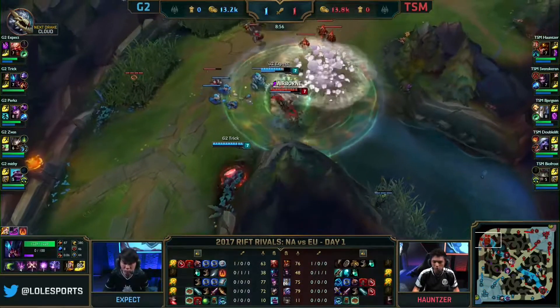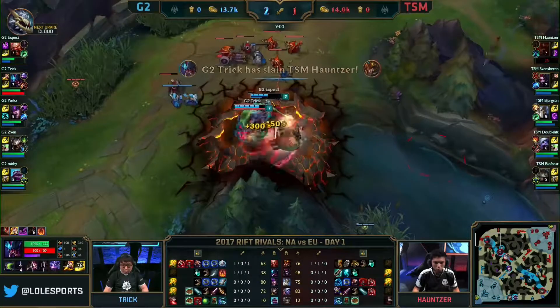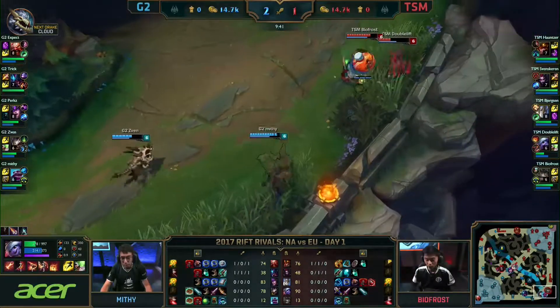He has to wait now, because all of a sudden the barrel comes out. That's a good stun into the wall. Cataclysm comes down, but Haunter's got no flash. And G2 make that look easy, time and time again.